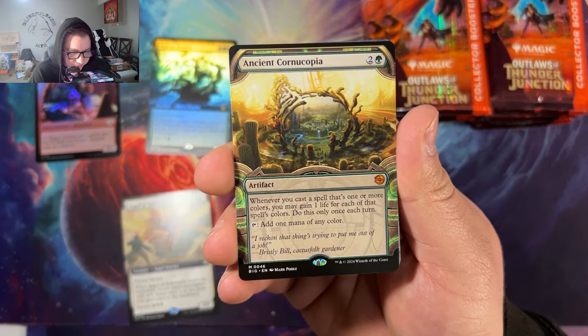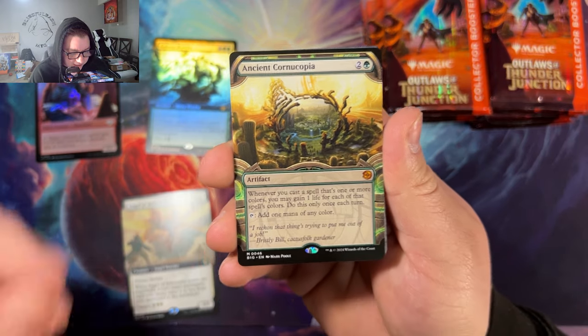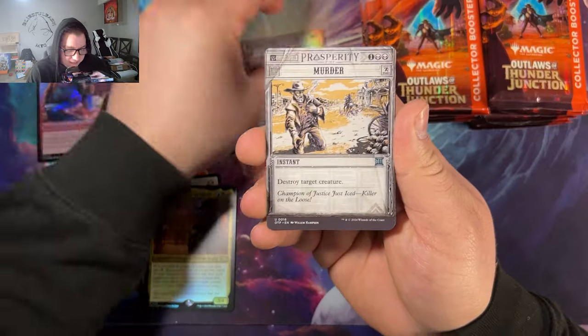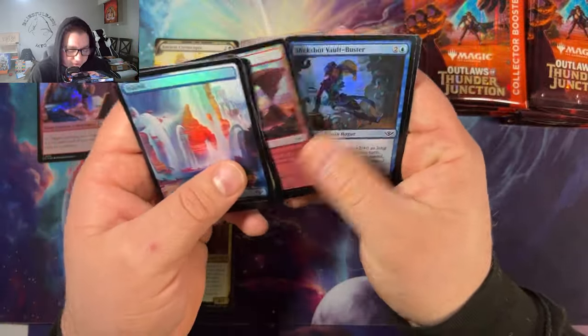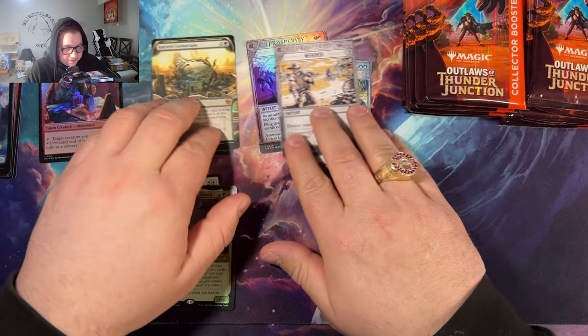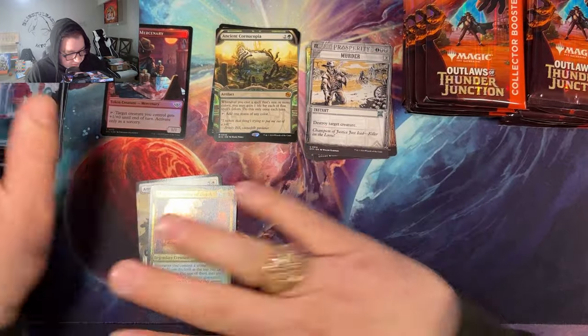Let's get our piles in order. Ancient Cornucopia — artifact: whenever you cast a spell that's one or more colors, you may gain one life for each of that spell's colors, once each turn; add one mana of any color. Not a bad little card. Fling, a little bit of Murder, and those beautiful borderless Islands — they are gorgeous.